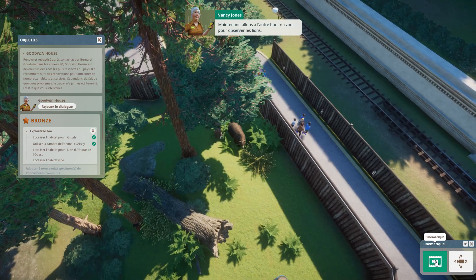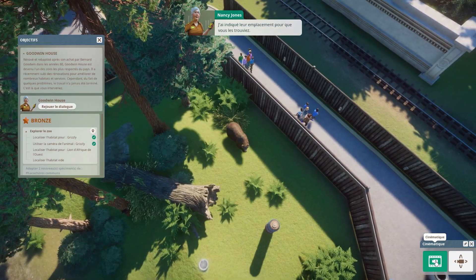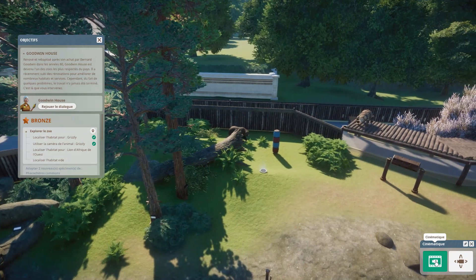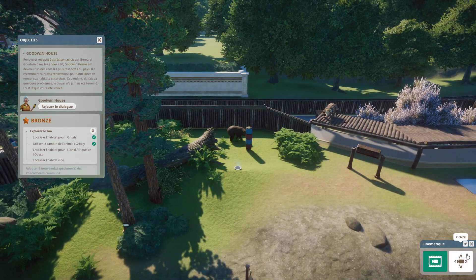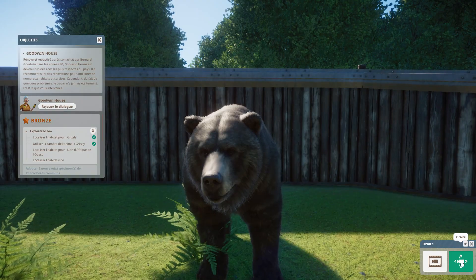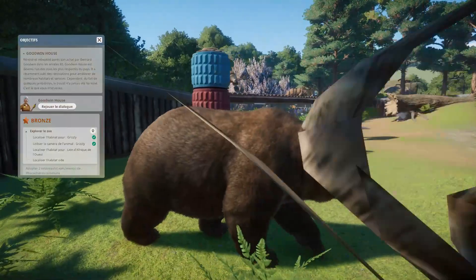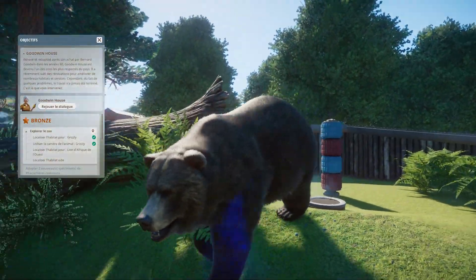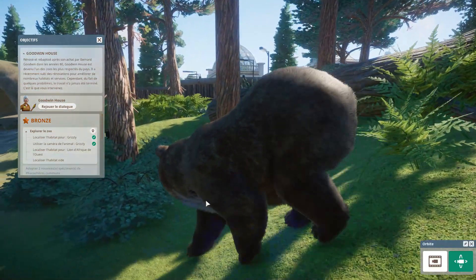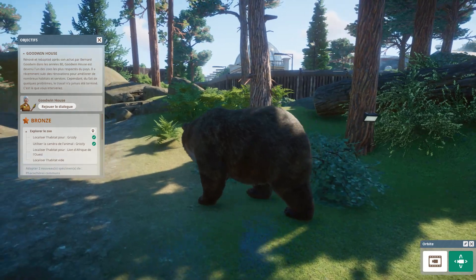Comme vous voyez, il y a deux positions : la position cinéma, où la caméra change d'angle automatiquement, et la position orbite, où vous pouvez tourner autour de l'animal pour l'observer de près. Vous voyez les détails du jeu — comme c'est super bien soigné. Les mouvements des muscles, des pattes et tout, c'est super bien fait.